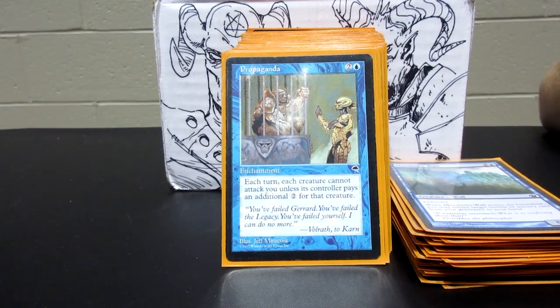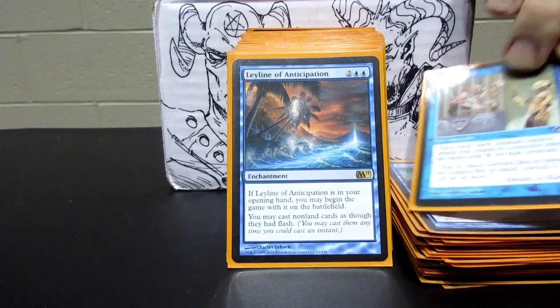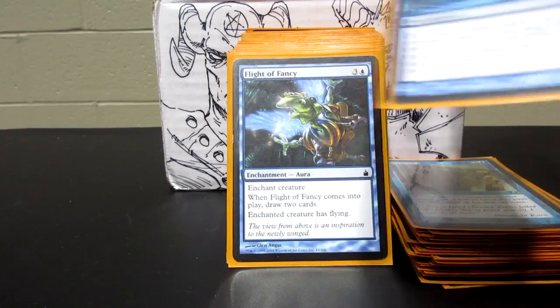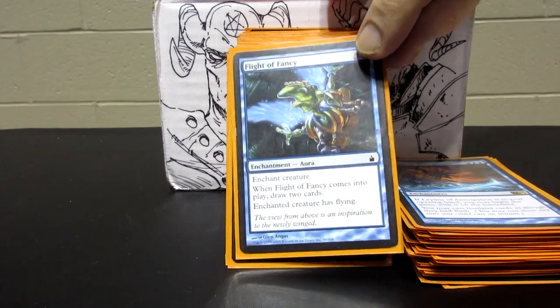Propaganda forces your opponent to tap out to attack you, or they just can't attack at all. There's a card that gives your whole deck flash except for lands, which is awesome in four-player games. And Flight of Fancy — I've never seen anyone else use this card before because it costs four, but not only does it give a creature flying, it draws two cards. And Brago can blink that too, so imagine drawing two new cards and giving something else flying every turn.